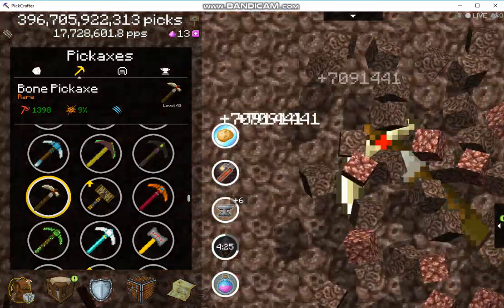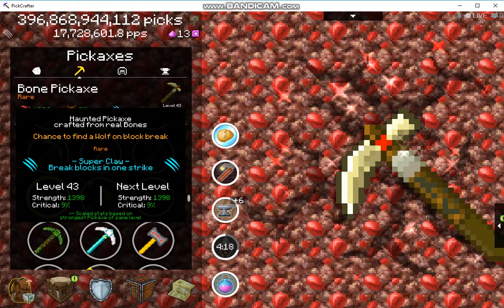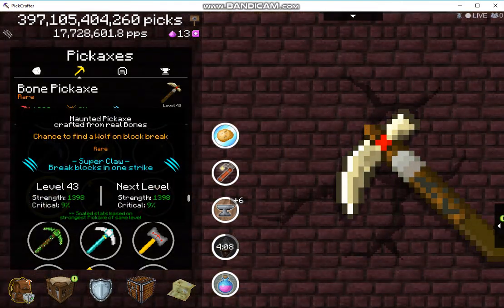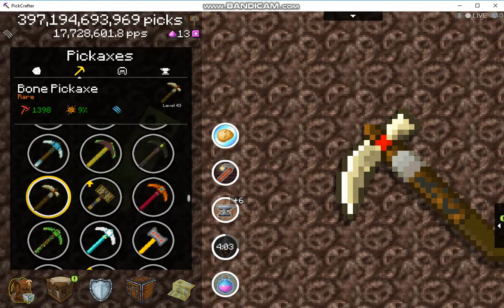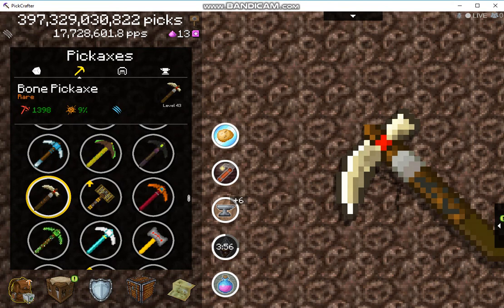There you have it — that is the bone pickaxe. You get it from chests; I just randomly came across it and got one. It's on level 43 right now and I'm not sure what I need to do to upgrade it from here. Thanks for watching — if you have wisdom or insight on the bone pickaxe, please let me know in the comments below. Have a wonderful day!